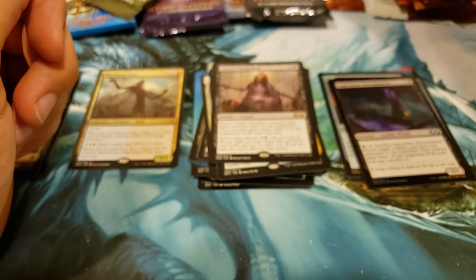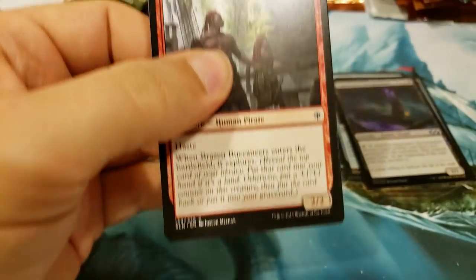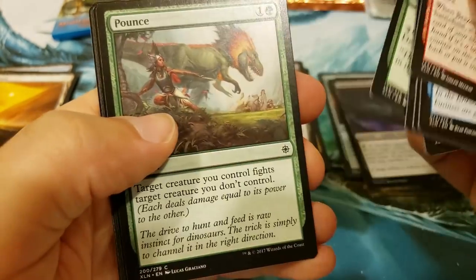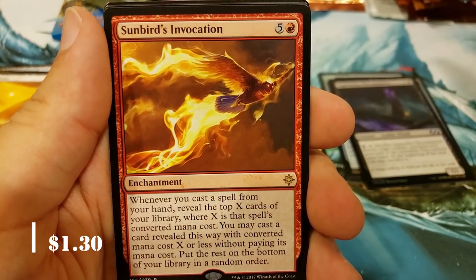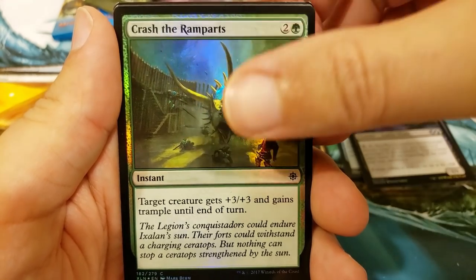Let's grab an Ixalan. I'm not sure what the value is in here anymore — I've not looked up Ixalan for a while. There are still good cards you can pull out of here, but obviously the pricing has gone down after it moved out of Standard. Sunbird's Invocation — that's never been worth anything, so I don't think it is still. Crash the Ramparts.